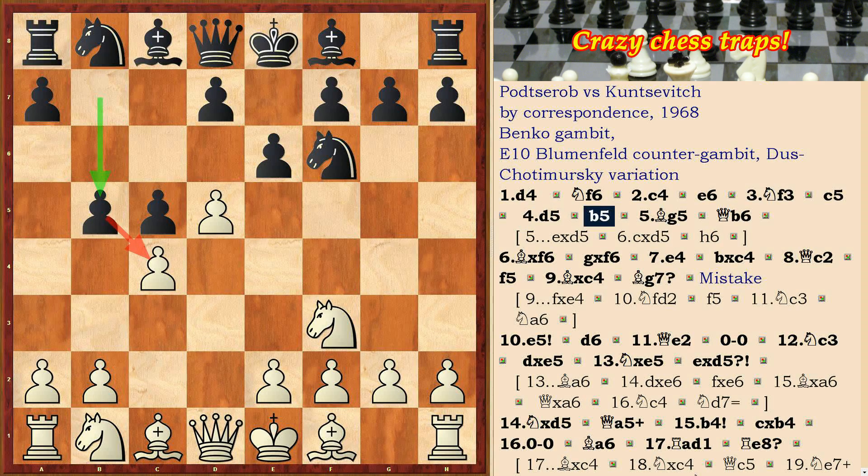Benjamin Blumenfeld developed this continuation in the early 20th century. The idea of a pawn sacrifice is a radical development of the black queenside.